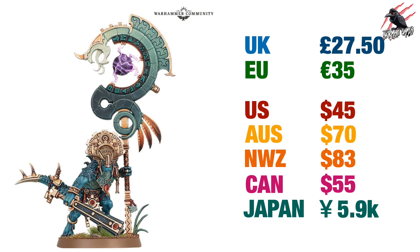Then there's the Saurus Astrolith Bearer coming in at £27.50 for this single model, €35 in the EU, $45 in the US, $70 Australian, $83 New Zealand, $55 Canada, and ¥5,900 in Japan.